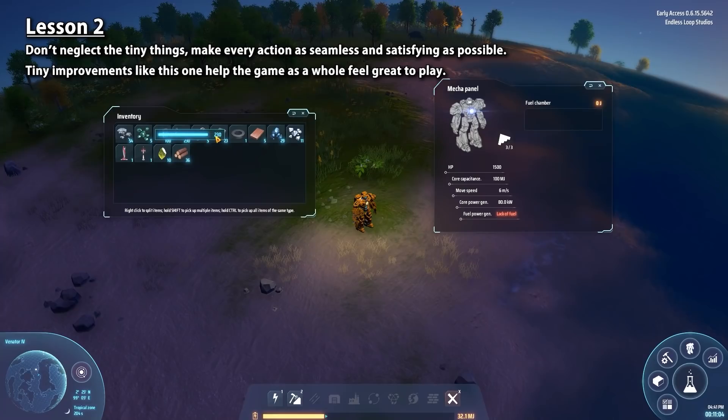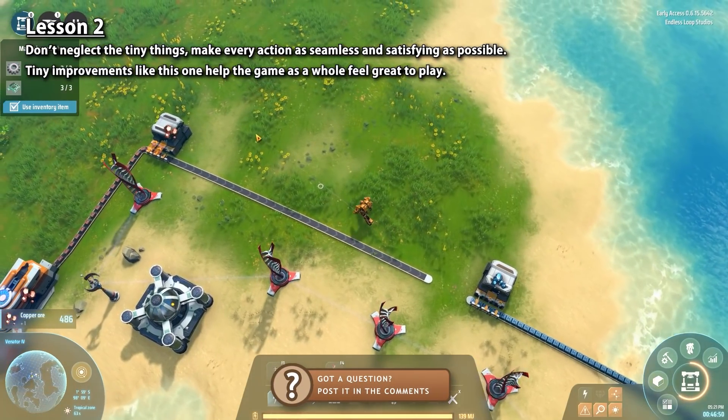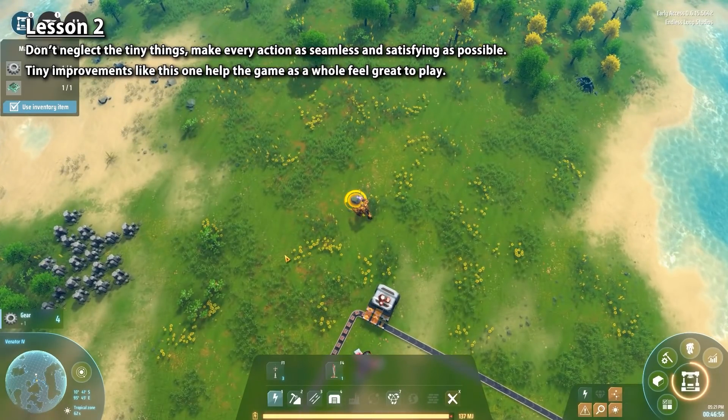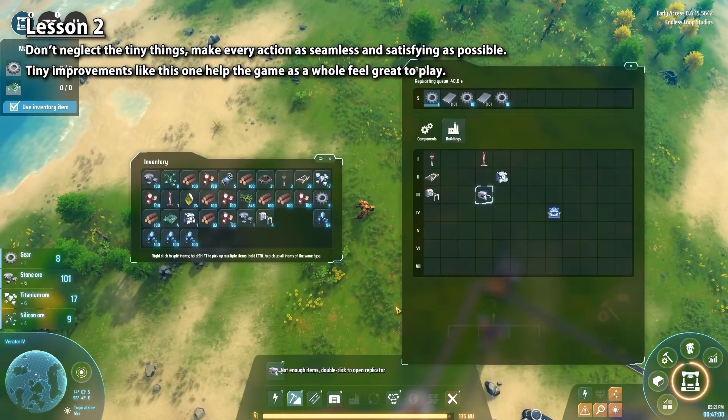One tiny excellent thing about the game is how the inventory splitting works. You right-click and then move the mouse left or right to select what amount you want to split. It is a much better and more intuitive system than what games usually do, which is pop up a window where you input an amount or spam the increase or decrease buttons. That's an example of a tiny thing that greatly improves the feel of the game. I just wish this same system was also added to the replicator — using a slider would be much better than spamming the plus or minus buttons, or at least add the ability to hold down the button.